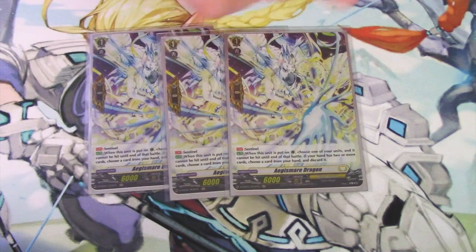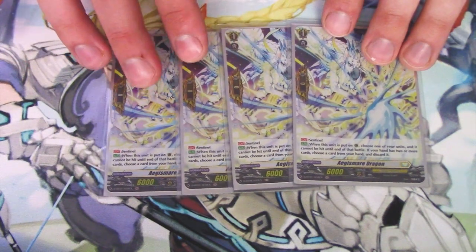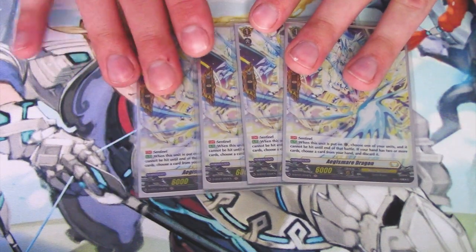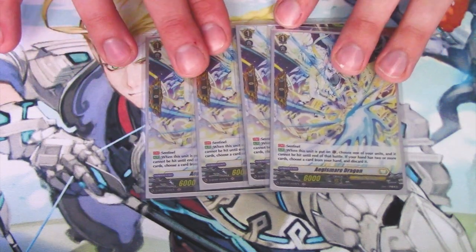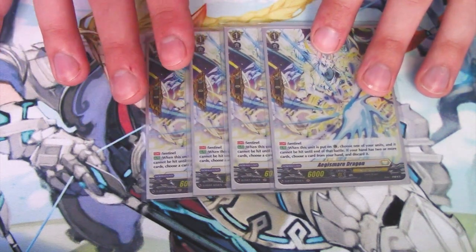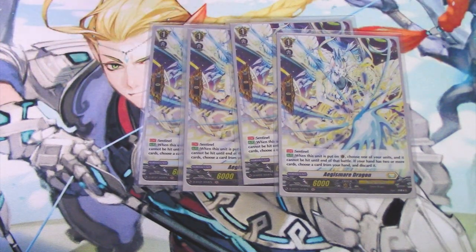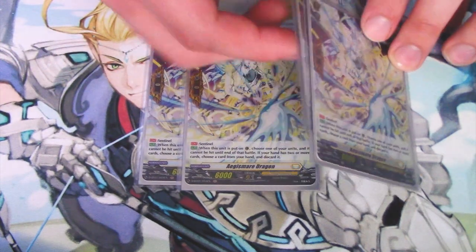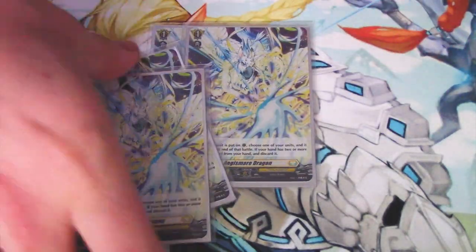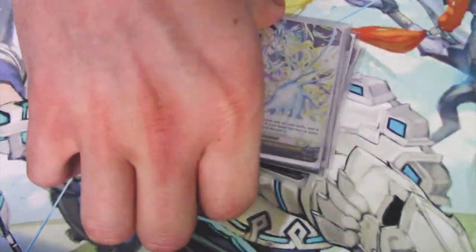Finishing up with the main deck, you've got to run your PGs. The new PG is a good one — you guard with it normally by discarding a card. But if you have one or less cards in your hand after you place it, you don't have to pay the cost. So you can have two of these as the last bits of your hand, go PG with no discard, then PG with no discard again. Pretty fun design for a perfect guard.